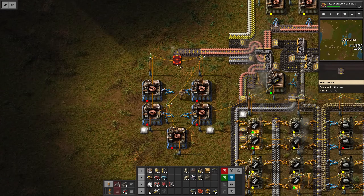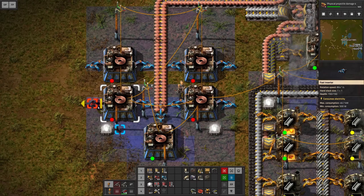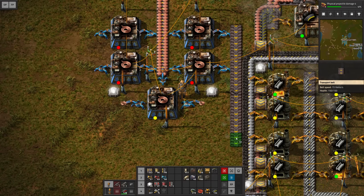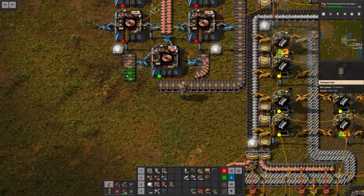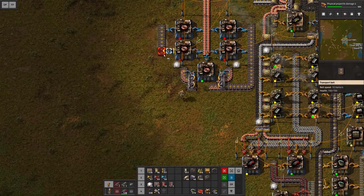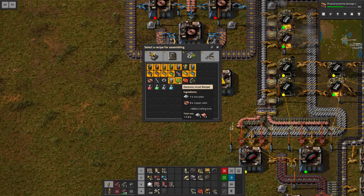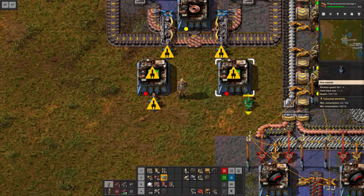I can already bring in the copper line. We need another inserter here and then extract them evenly out of the sides — filling up two sides of the belt, and for the last one extracting on either side to balance them. I'll bring them along here, combine them in the center with a splitter. We can grab copper wires from this side as well, put them into the splitter, and right here in the center merge the two lines together. Then we can have two mark 2 assemblers responsible for electronic circuits, taking their circuits from the splitter and outputting right here.